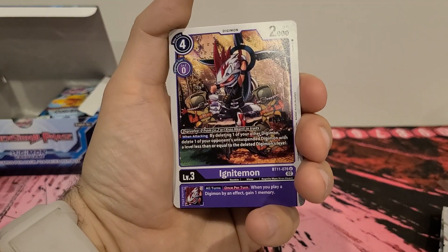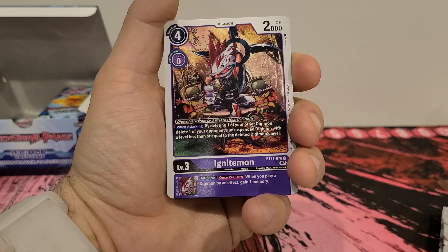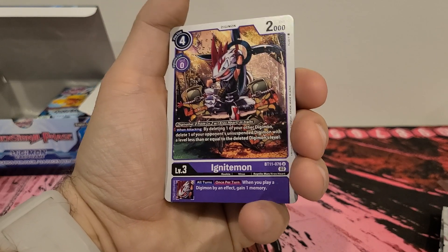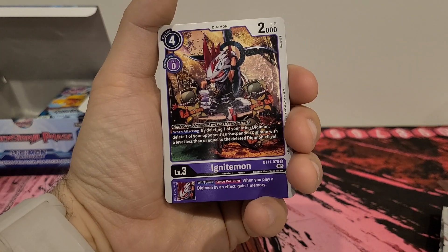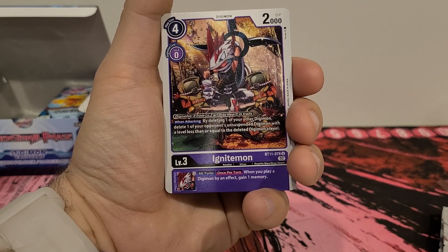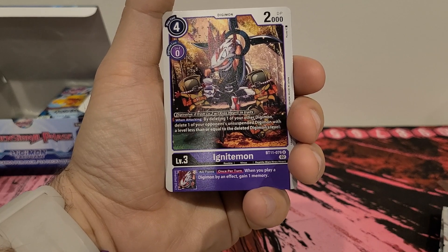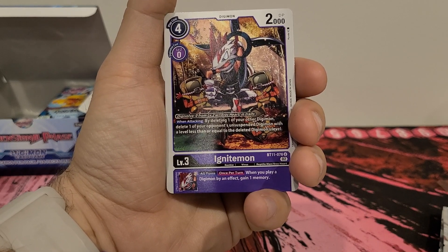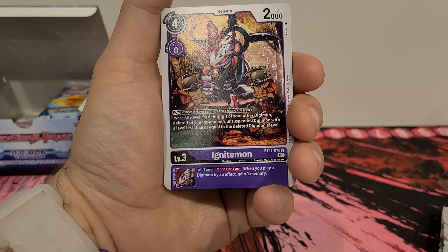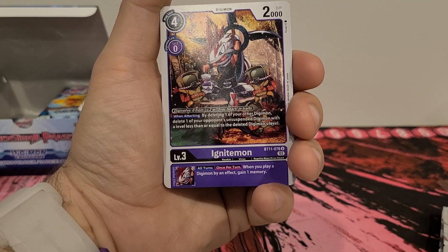Ignite Mon. Four play cost, zero digivolution cost, 2,000 DP. Digivolve zero from a level two with Eggcross Hearts in its traits. When attacking, by deleting one of your other Digimon, delete one of your opponent's unsuspended Digimon with a level less than or equal to the deleted Digimon's level. Inherited effect, all turns, once per turn. When you play a Digimon, bind effect, gain one memory.